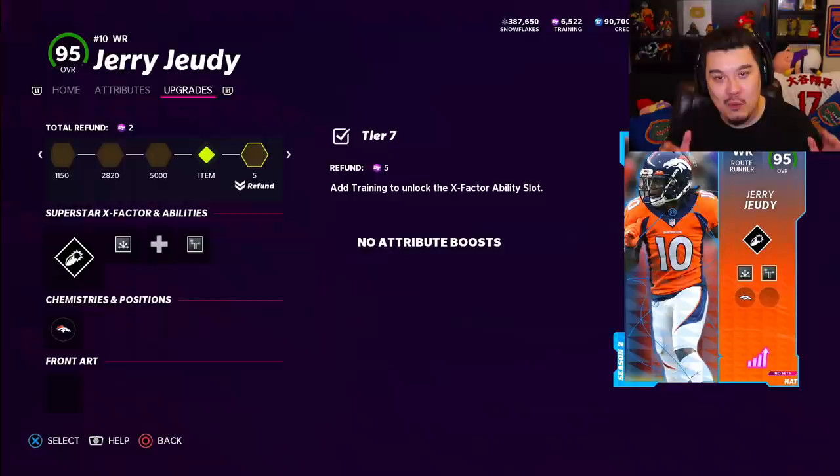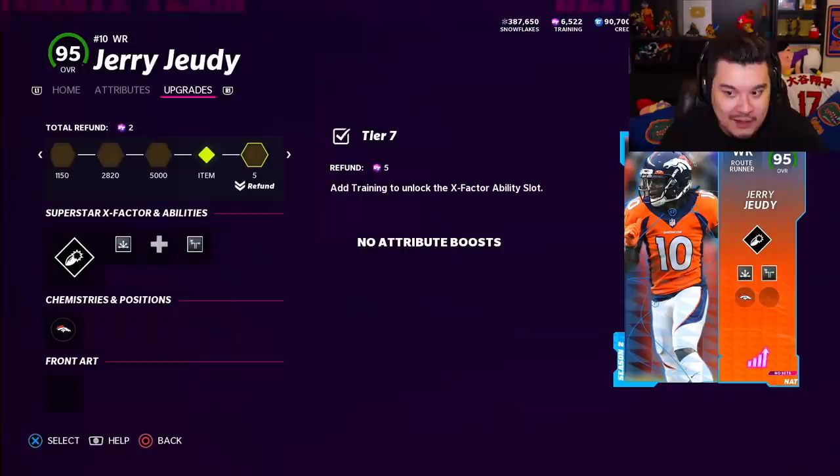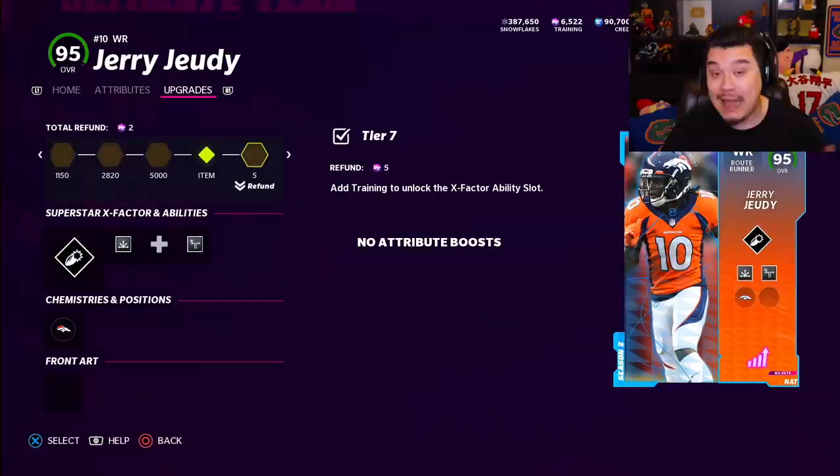Basically what happened was a week before Season 2 started I decided to just make a Madden account on my PC. For some reason your console Madden account and your PC Madden account - the MUT levels just link together. That's the only thing that links together, so I was fortunately able to have a fresh set of solos that I was able to do on the PC account. I just grounded those solos out, didn't have to do any repeat solos, and boom - MUT level 30.